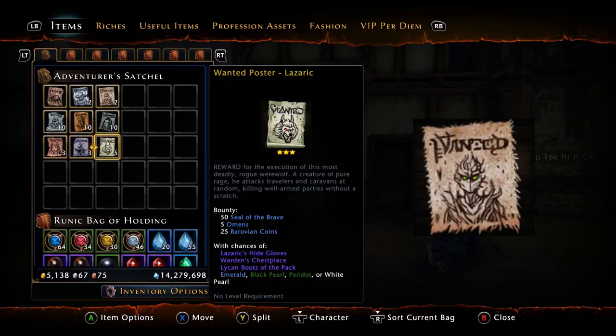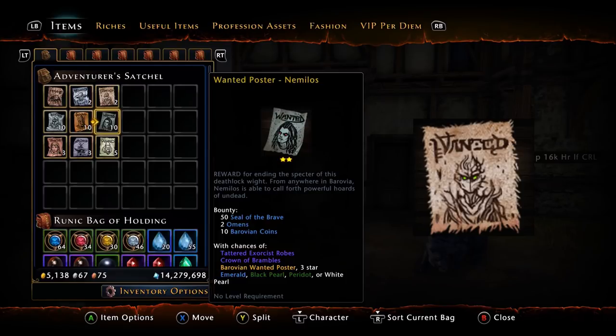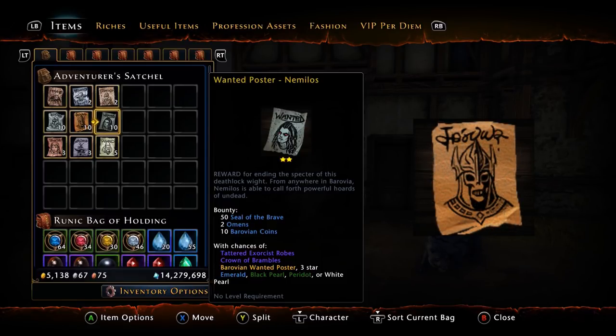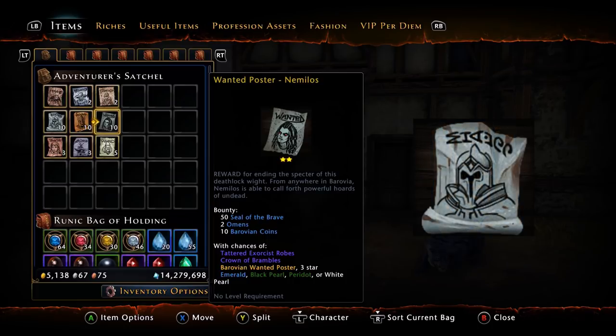One thing to note: the posters only stack to 10. Unfortunately they don't stack to 99 or 999 — only up to 10 posters per stack. You can of course accumulate more, but as far as one stack is concerned you can only have 10 in a single stack.